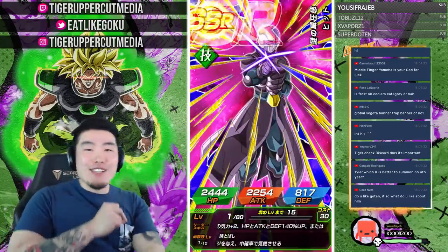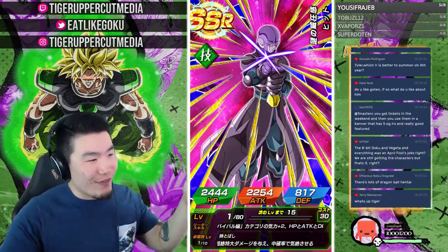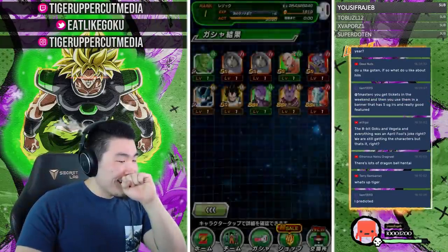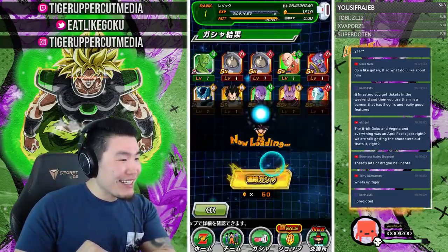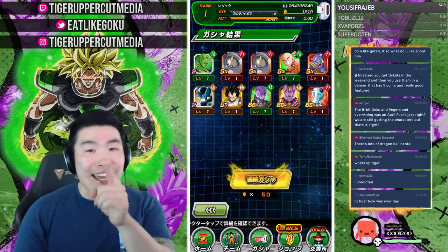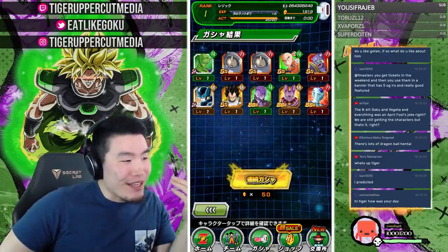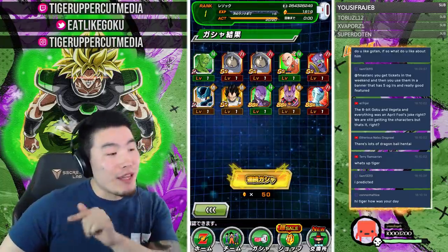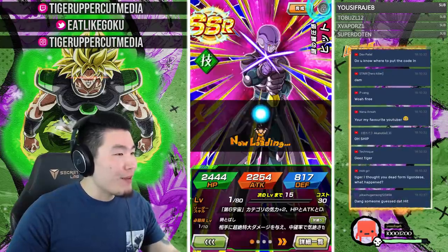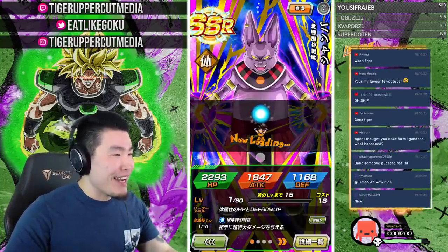First Hit! First Hit, we got it! If I had this luck on my Global I would have been okay. This is like 400 stones deep and a Champa — that's fine — and a Frost! What is that multi? We got Hit, Champa, and Frost, and Liam was right — Liam literally said 'you're gonna get Hit next multi' and we did, with two other featured units! On Global I went 700 without a single Hit or Jiren, who I still don't have.